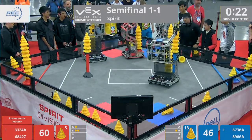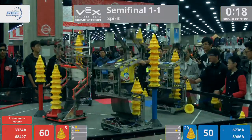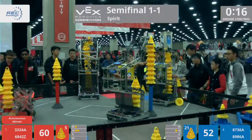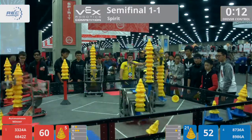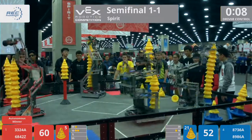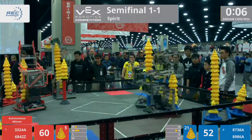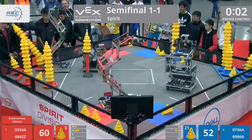Only a couple more cones left over here. It looks like over on the blue side, Shanghai Nanshan and Shanghai Yangbo, their partner, just keeps transferring as many cones as possible to that stationary goal — getting a fifth one just to take away that five-point highest stack bonus from the Red Alliance and add it to the blue team score. And now there's 10 seconds left on the clock, only a few more cones left askew throughout the field. Five, four, three, two, one.